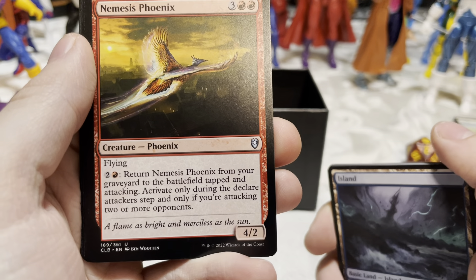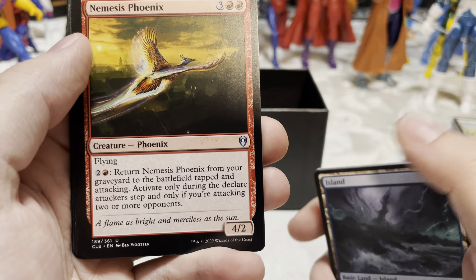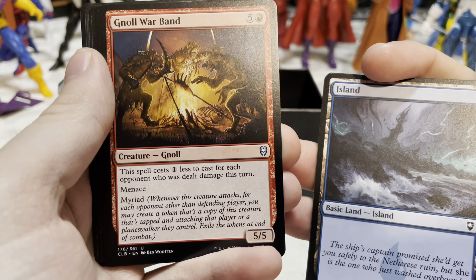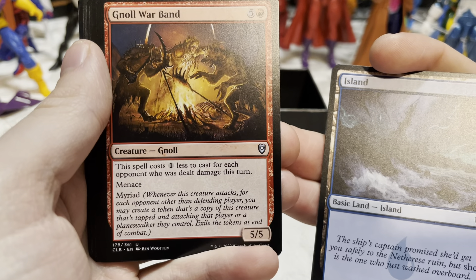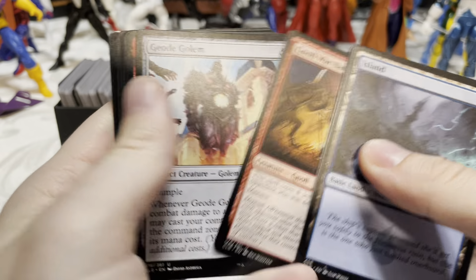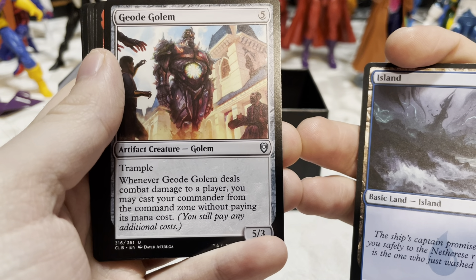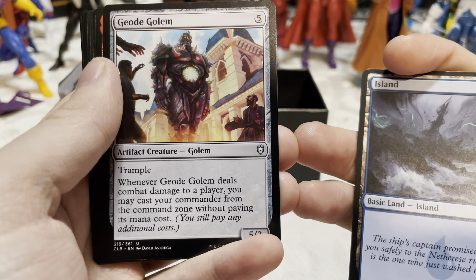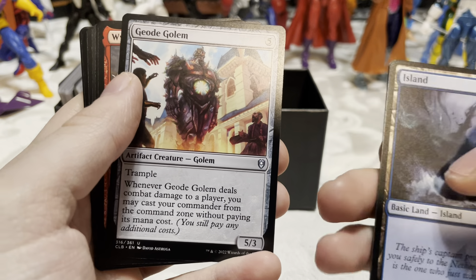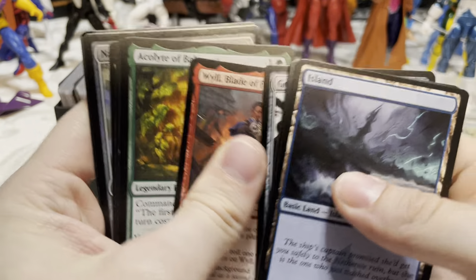Nemesis Phoenix — flying. Two and a red: return Nemesis Phoenix from your graveyard to the battlefield tapped and attacking; activate only during the declare attackers step and only if you're attacking two or more opponents. Fun stuff! Null Warband — the spell costs one less to cast for each opponent who has dealt damage this turn; menace and myriad. Not bad, I like it. Geode Golem — trample. When it deals combat damage to a player, you may cast your commander from the command zone without paying its mana cost. That's pretty good!